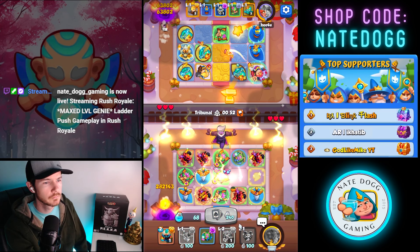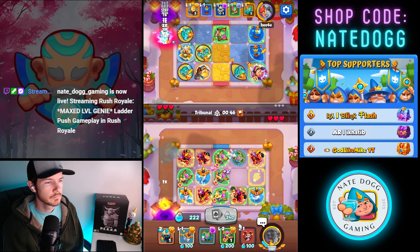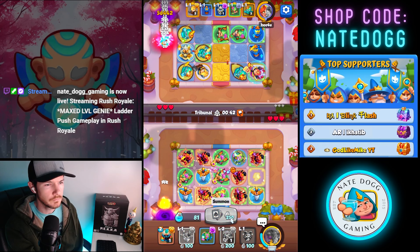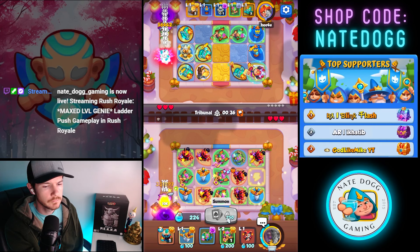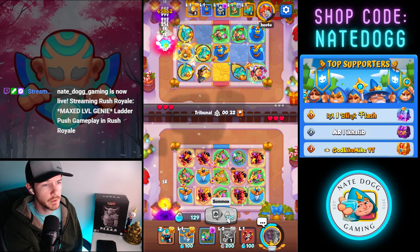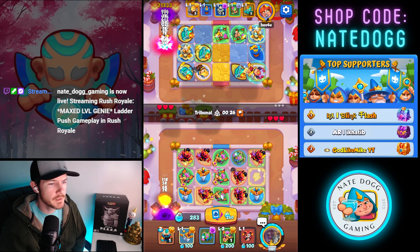We do get to use it twice, and I don't think he has any equipment that we need to worry about here — he's just got things that'll help him. No pocket curse, that's nice, we don't have to worry about that. I'll try to fill my board and try to get a genie on that fourth and final Zeus tile.